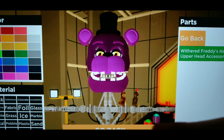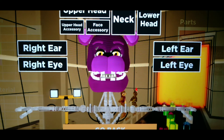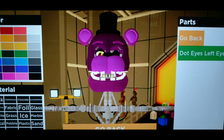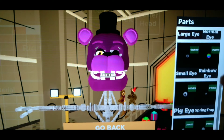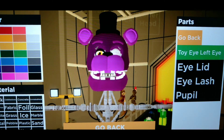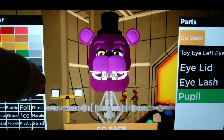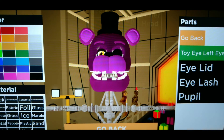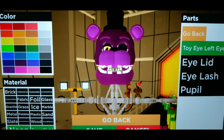You're almost done with the head - just fix the left eye and the right eye. You don't want the dot eye; you need the toy eye. Select the toy eye. Now here's the epic illusion: if you color everything black, the character is completely black. Repeat this process for both eyes.